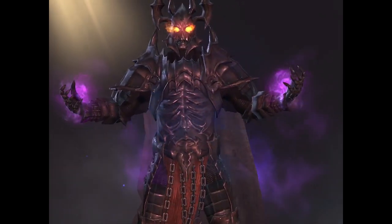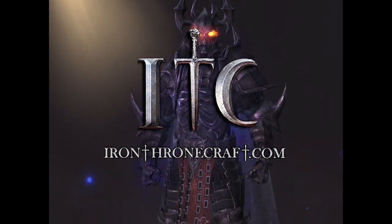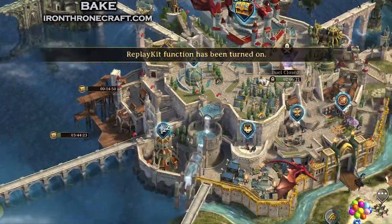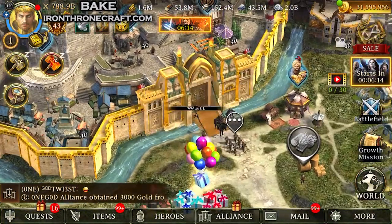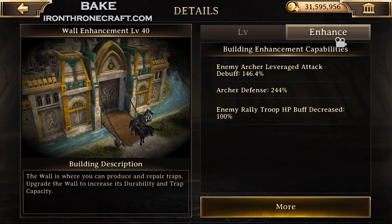Alright everybody, this is Bake with IronThroneCraft.com. Today we're going to talk about building enhancements. You can enhance buildings to level 40 now, and they have pretty massive stats. However, in addition to being massive stats, they're also massive resources. So I'm going to go through and talk about what are the most important ones to do, because most people aren't going to want to spend all of those resources to get everything up to level 40 right off the bat.